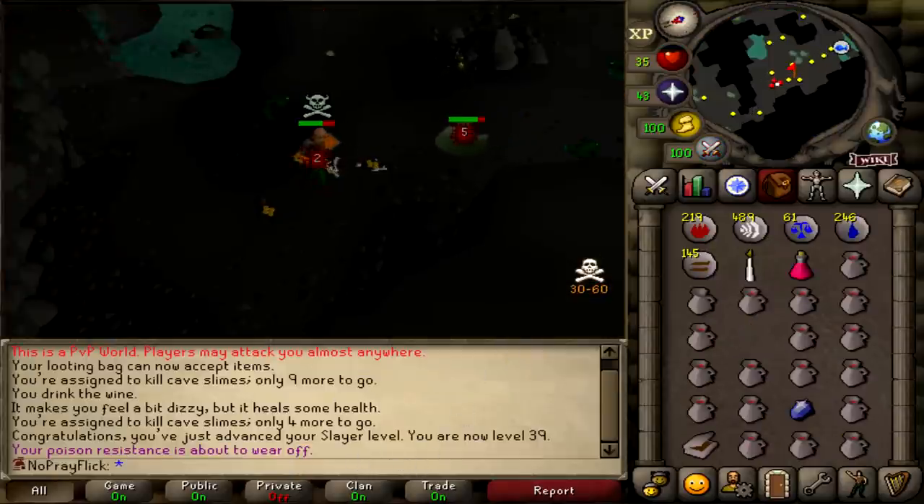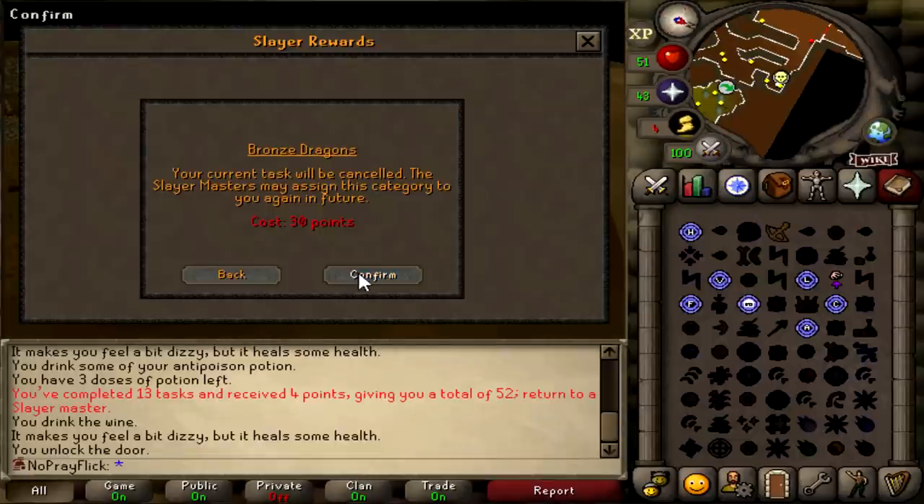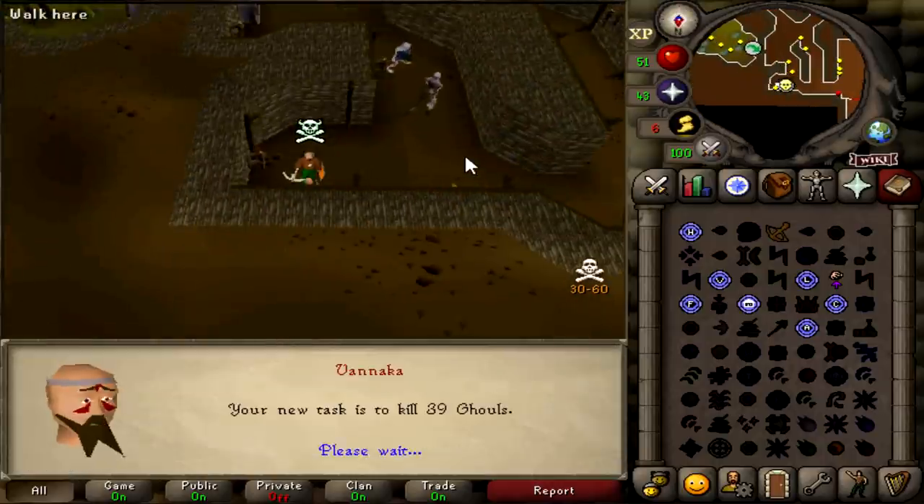Another task done. Bronze dragons — I cancelled the task. Forget bronze dragons. 39 ghouls — that works.